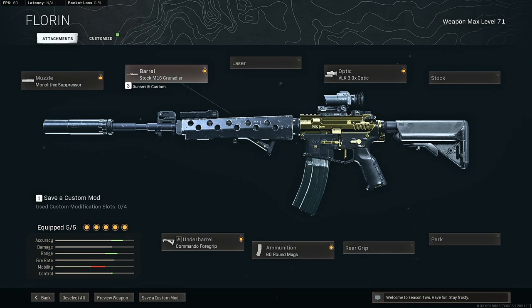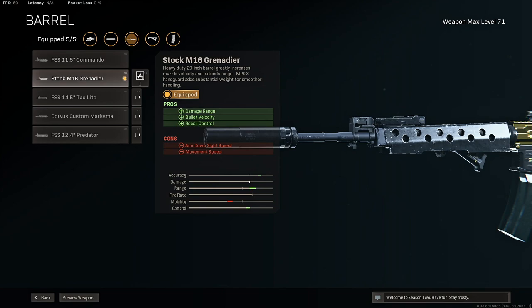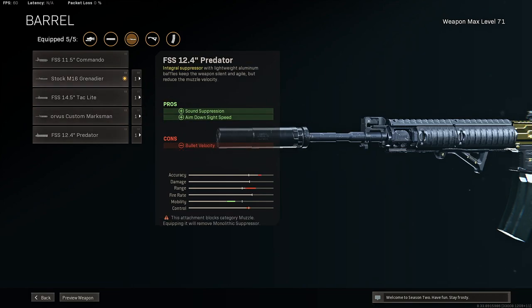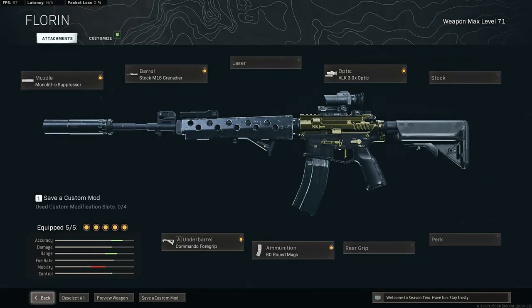For the class setup, we got the monolithic suppressor. I personally put the stock M615 grenadier on for a little extra bullet velocity, damage range, and a little bit more recoil control. If you want maybe a faster barrel without as much damage range, you can always use the Corvus Custom — you get a little extra mobility but you lose a little bit of range. Either or works, just depends on your play style.